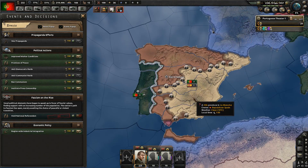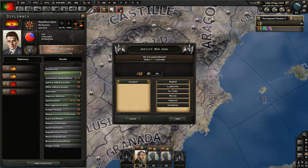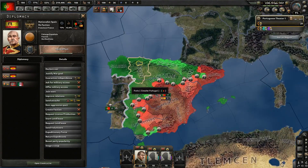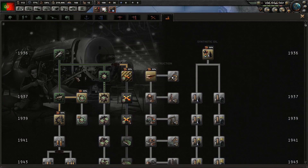Republican Spain looks like they're going to win. So let's start with them first - conquer, and let's say Valencia. And also let's take Galicia. Now we wait and prepare.